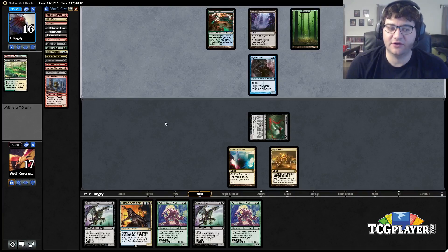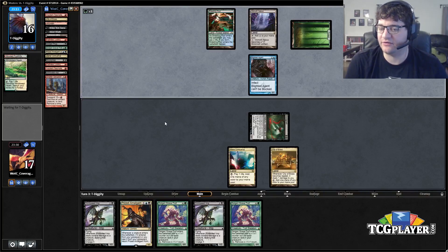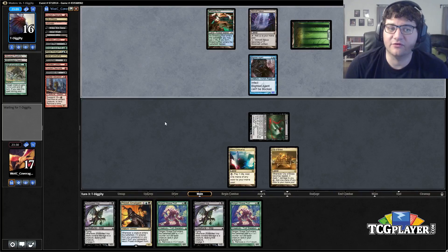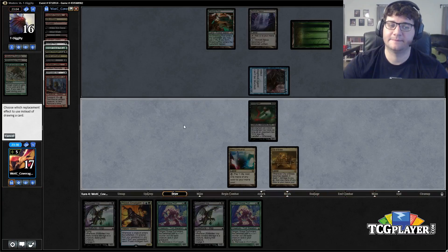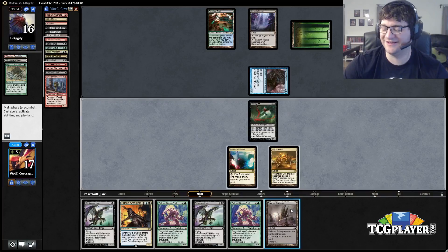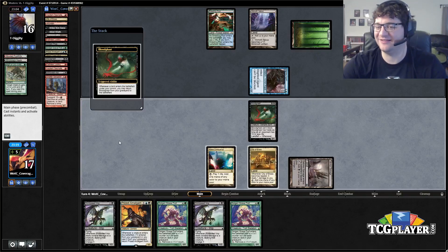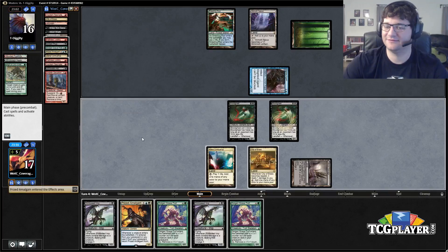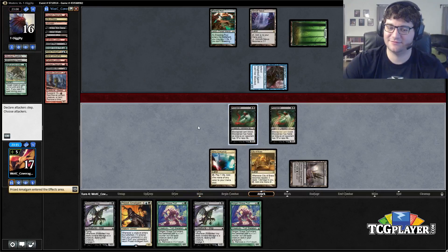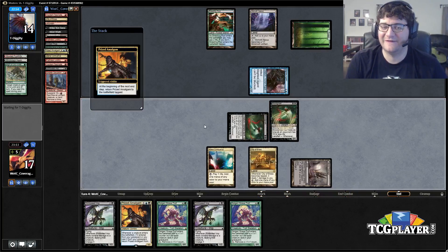The odds of hitting the land are not high — there are two or three in our graveyard, eight out of 36 remaining, so that's not great. We also get to draw Faithless Looting off the top, and there are things we can do like drawing another Neonate. But we're probably just going to be dead because we obviously can't block, and it's possible our opponent's hand is terrible but seems unlikely.